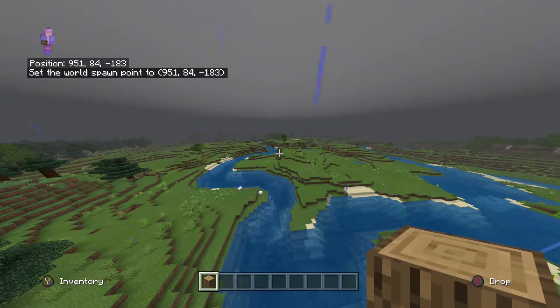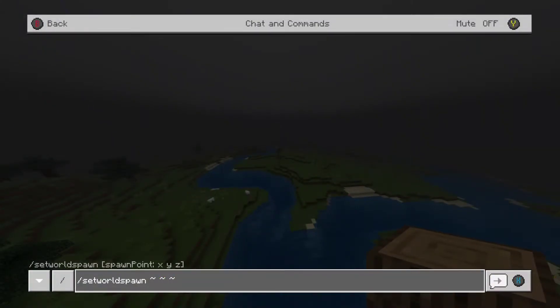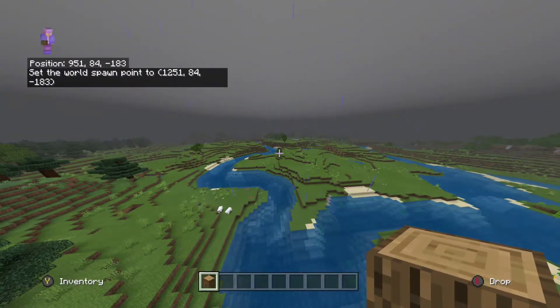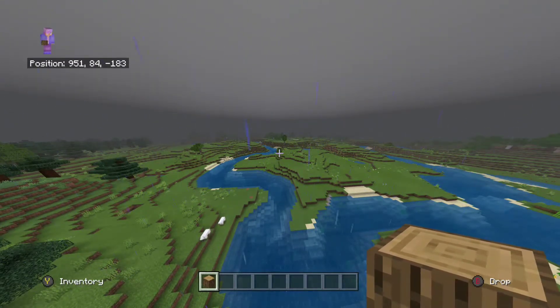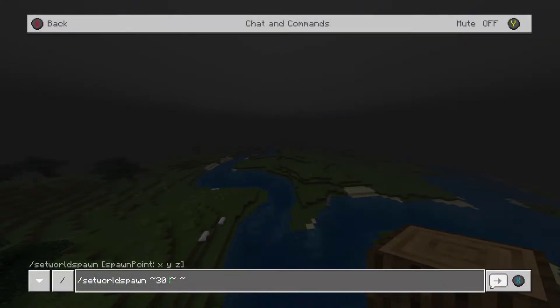My current position is 951, 84, minus 183 and the set world spawn point is literally those numbers — exactly where I am right now. But if I add 300 blocks, you'll see the same numbers except it's 1251, which is exactly 300 blocks in the x direction.